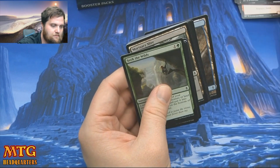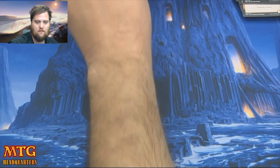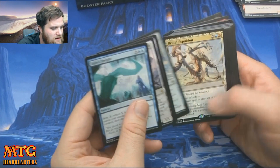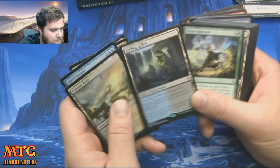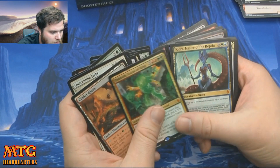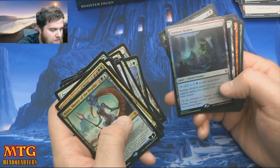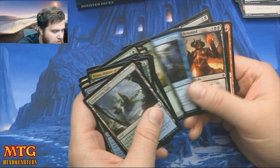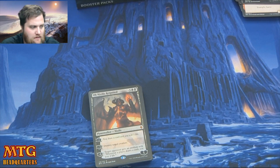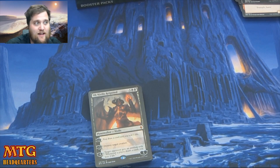All right, last rare coming up — Ugin's Insight. Let's go through the notables — pretty so-so box. The Sunken Hollow and other two- and three-dollar lands do add up. Cure is up there. As I said, these boxes are Gideon or bust. Foil Sunken Hollow, Lumbering Falls — it's okay. Ob Nixilis — we started out all right. It's an average to poor box, but it's never a bad box when I get to hang out with all of you.